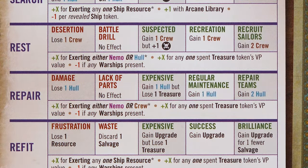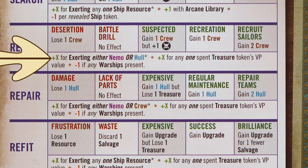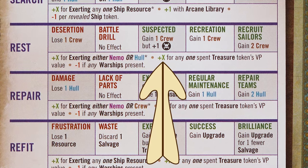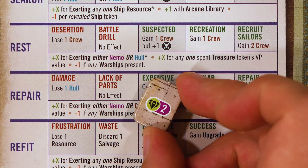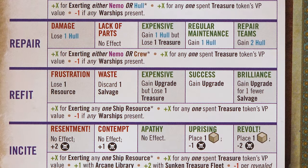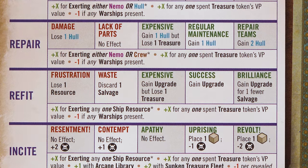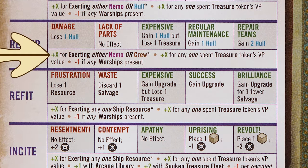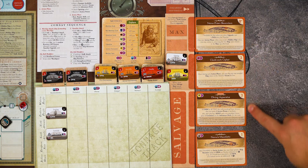The rest action is how you gain your crew resource back. You will roll two d6 and compare it to the table. When doing a rest action, you will gain negative one dice roll modifier if there are any present warships, and you may exert either a Nemo resource or a hull resource. Or you may discard a treasure token with a point value on it, and that point value will be added as a dice roll modifier. Note that you may only spend one treasure as a dice roll modifier. The repair action is how you get your hull back. You test in the same way and compare your results to the repair table. The dice roll modifiers are the same as a rest action, but you may use one Nemo or one crew instead of hull.